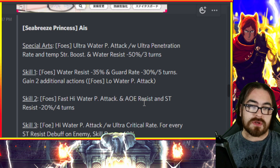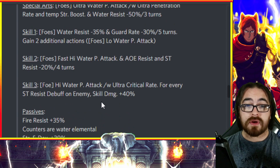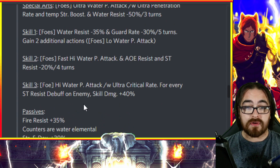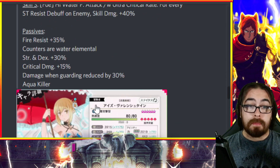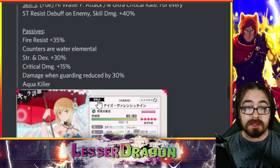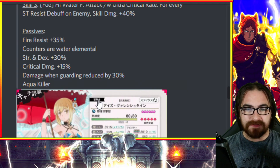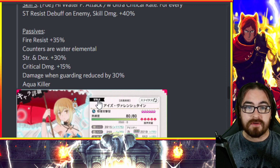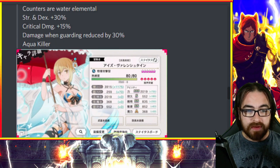Skill three is a single target high water physical attack with ultra crit, and for every single target resist debuff on the enemy, skill damage increases by 20% — so 80% max damage bonus is the cap for skill three. Passives include fire resist, counters dealing water element damage, dex plus 5% crit, crit damage plus 15%, damage when guarding reduced by 30%, and aqua killer.